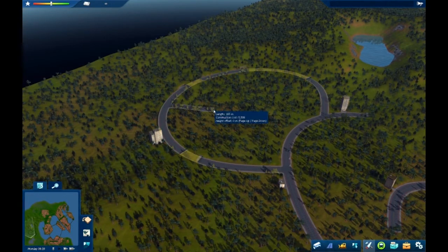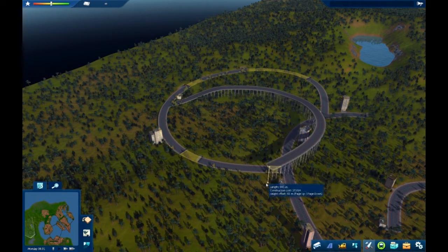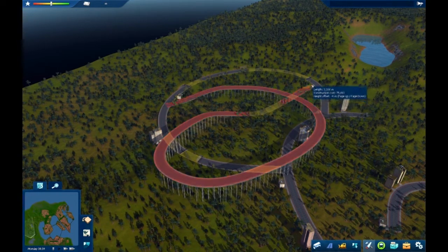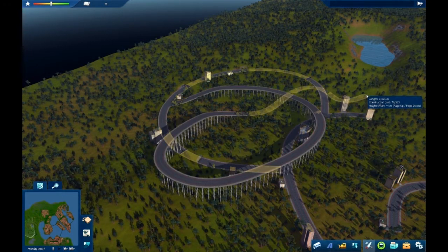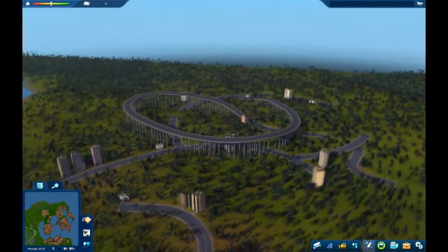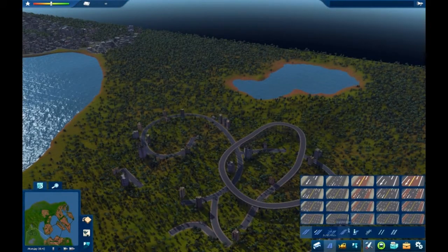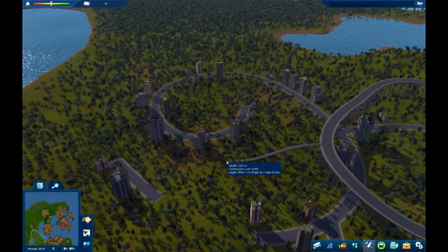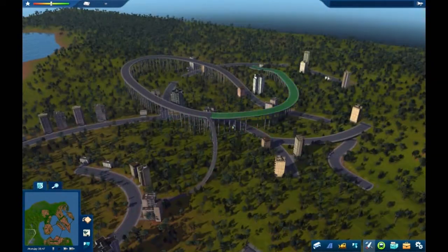Not only that, you can play with the height and make loop-de-loops and all sorts of interesting arrangements. It's most probably the best road tool out there at the moment — it could even be called the world's premier interchange simulator. You can come in from different angles and join on different roads to the different roads.